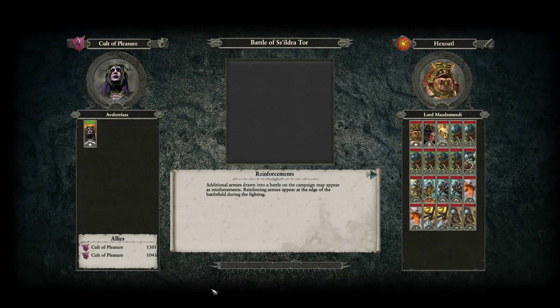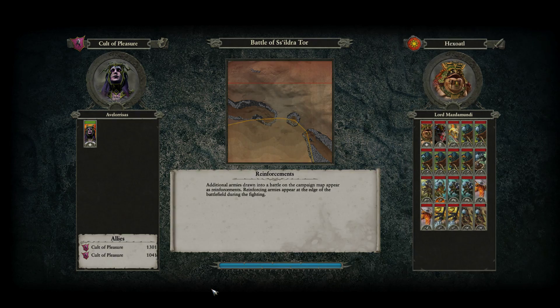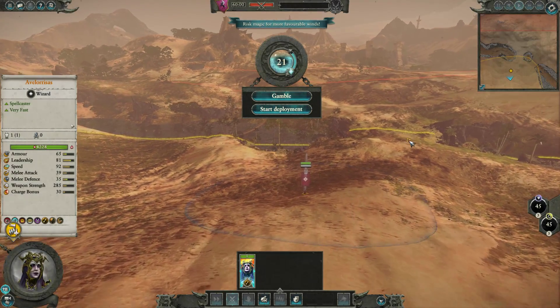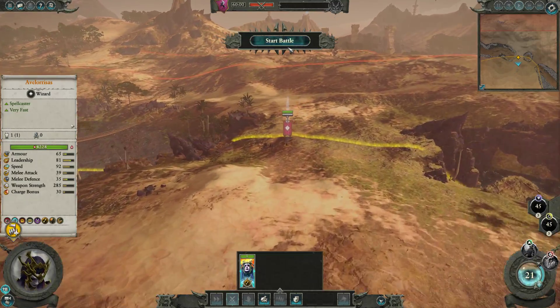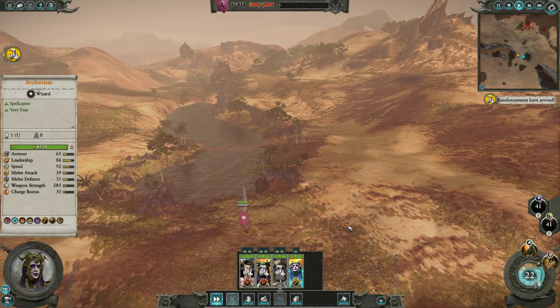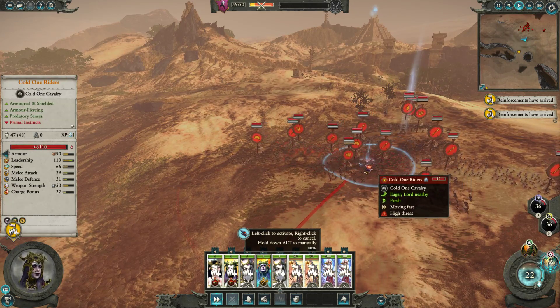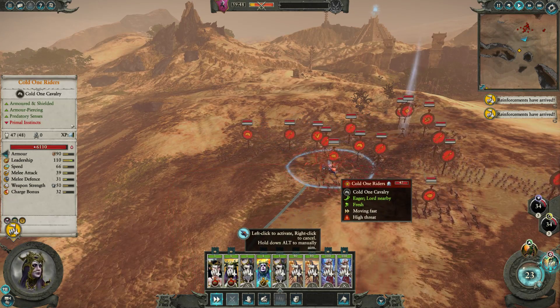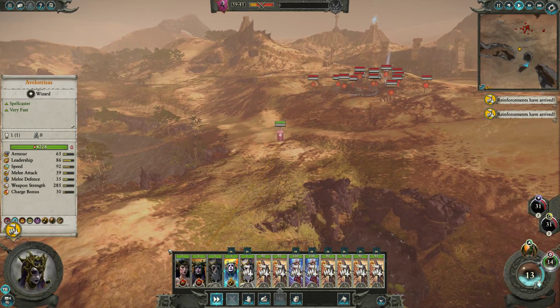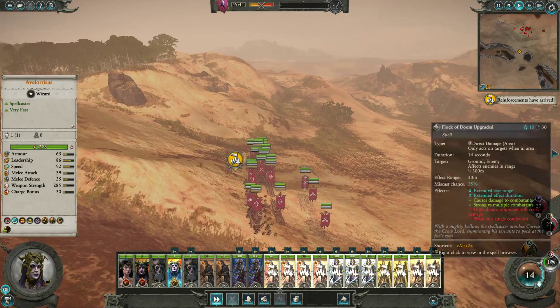The biggest problem is going to be the scramble to get organized, because they're just going to rush at us, and plus they've got that summon - that could be a bit of a problem. So what I want to do right off the bat is get in reasonably close while these guys are getting on the battlefield, and just get a Flock of Doom down early. Didn't miscast - what's our chance of that? 35%. Okay.